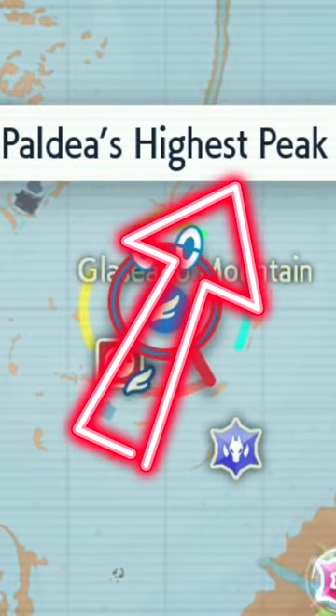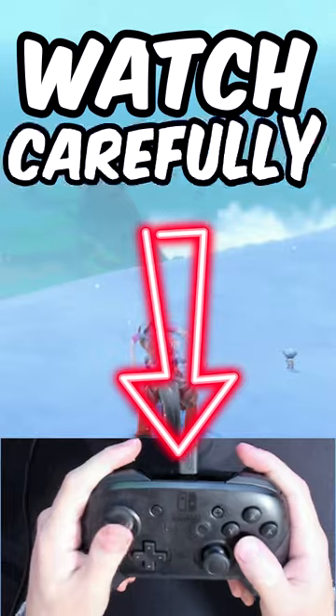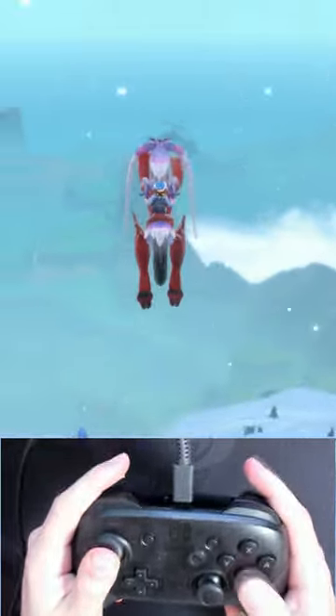Step 1: Fly to Glycidio Mountains, Paldia's highest peak point right here. When you arrive, get on your mount. Next up, we're going to do a sprinting jump into a glide by clicking in the left stick and hitting B twice.